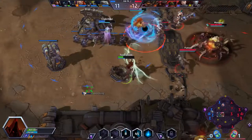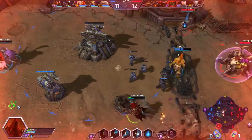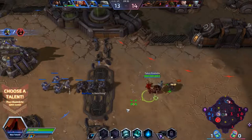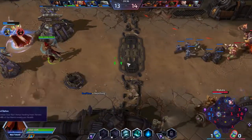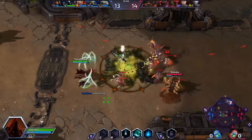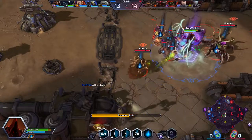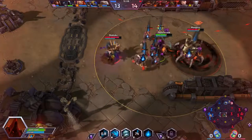Soul Rip, once we get further into the talent trees, is going to end up doing more healing, which is really important. For level 13 I normally take Soul Siphon, which increases the amount of healing you receive. If you watch right here you can see the crazy amount of healing I'm doing.